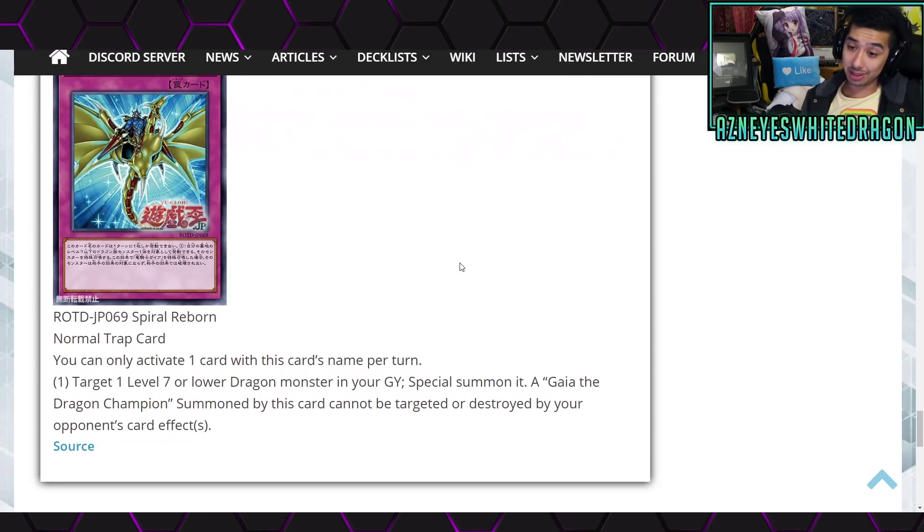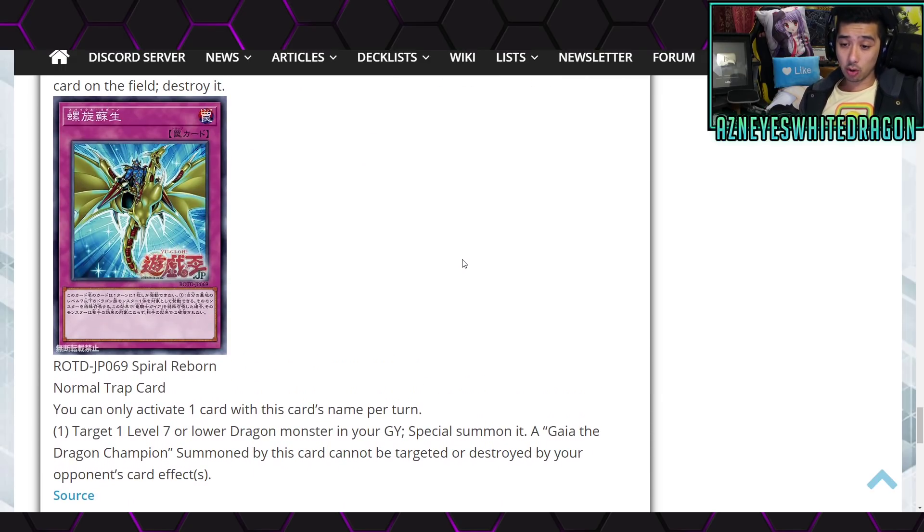And it could be a little bit more meta. Let's check out this — this is Spiral Reborn, which is a normal trap card. You can only activate one card with this card's name per turn. Target one Level 7 or lower dragon monster in your graveyard to special summon it. A Gaia the Dragon Champion summoned by this card cannot be targeted or destroyed by opponent's card effects.